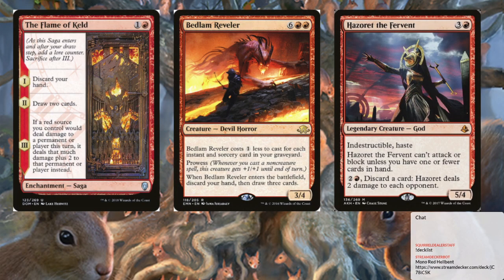Flame of Keld was the saga — the card art literally just broke everything on Squirrel Dealer, it was amazing. First effect: discard your hand. Hopefully you're going to be doing Flame of Keld with nothing in hand. Then during your next turn you draw two cards, so you have three cards in hand for that turn. And then the following turn, if a red source is going to deal damage to something, it deals plus two damage. So we're going to be using that to combo.